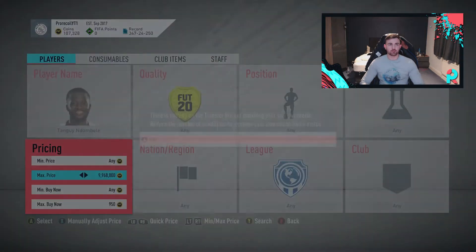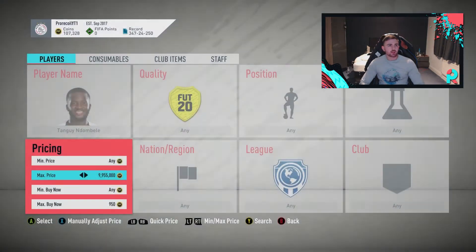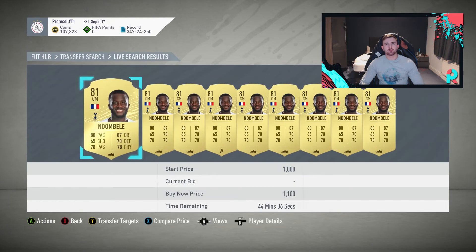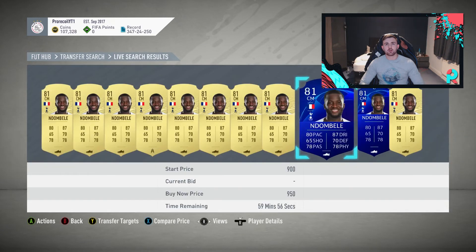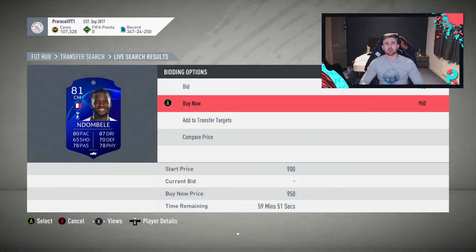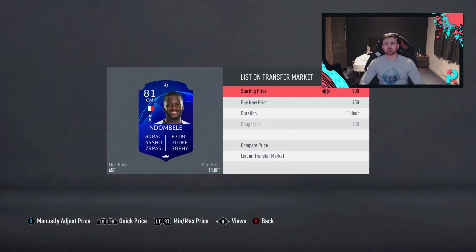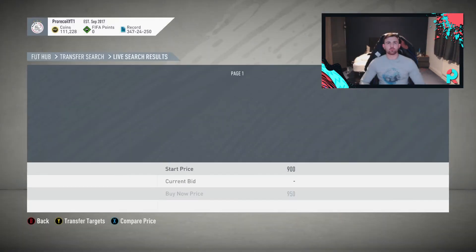We're going to go for one more with Andombele. Let's see — at 1,000 or 1,100, how many pages are there? Just that one page. Can we get a price comparison? Oh, we've got one there. Probably scuffed it — oh no way! We can probably sell that on for 1,100 — that's not as much profit, only about 100 coins, but it's still profit.